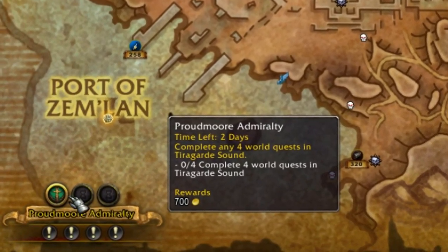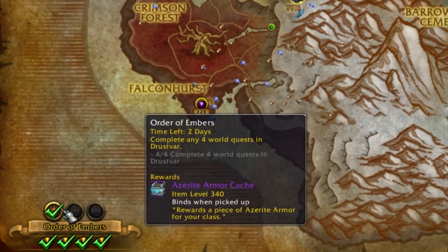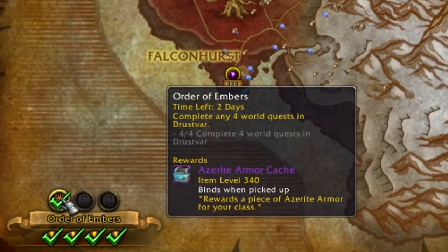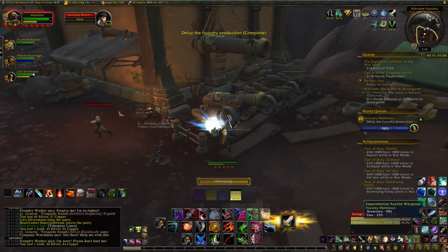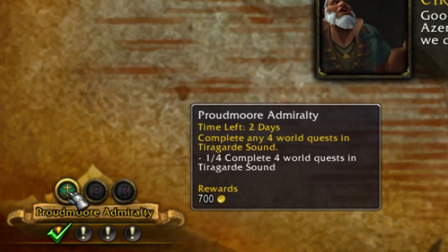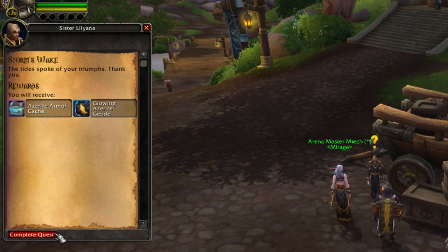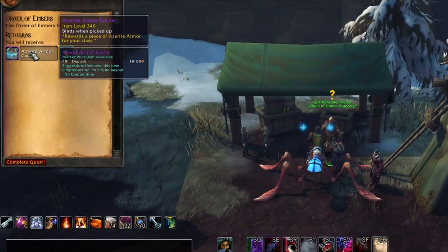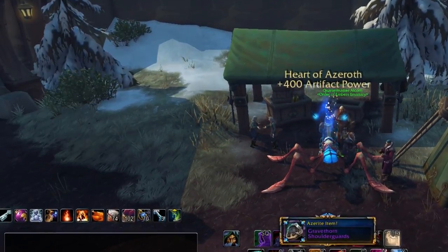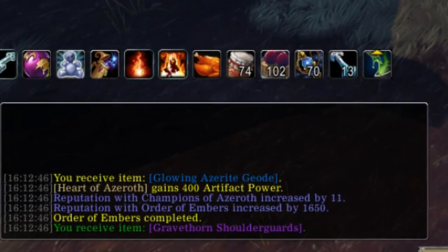Daily, you should also get something called an Emissary Quest. These vary in rewards — sometimes it's gear, and other times it's gold, Azerite, or resources. How they work is they'll ask you to do three or four quests for a certain zone or faction — for example, quests in Drustvar — and once you complete them, you go to your Emissary NPC for that faction to collect your reward. You can find them by looking for the yellow question mark in their respective zone. I'll have a link to each vendor in the description. You should always do them since they also give reputation, which also leads to gear.